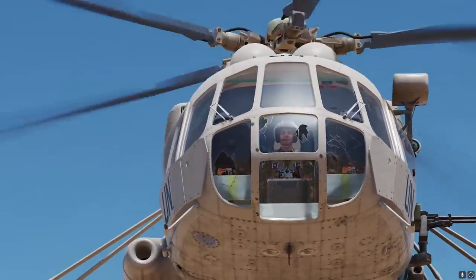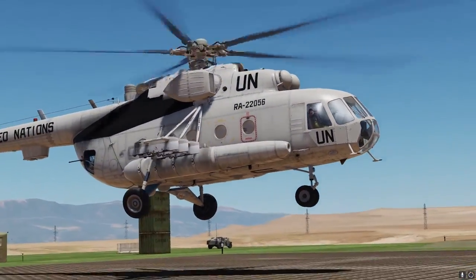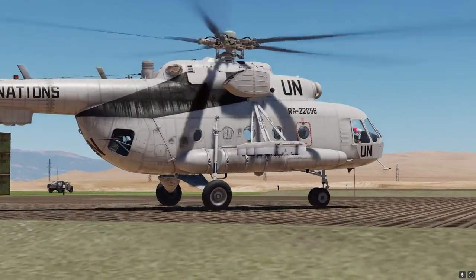Step 5: Once you are done picking up downed pilots, go back to any friendly FARP or airport and just land. You will see a confirmation telling you the pilots are now safe.